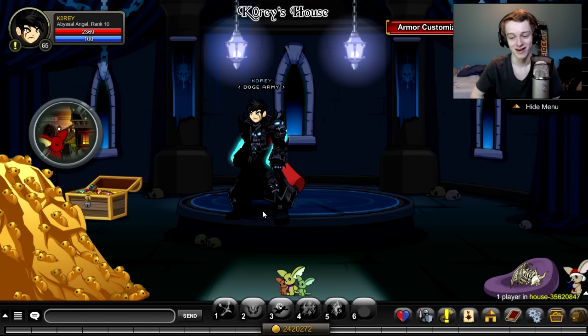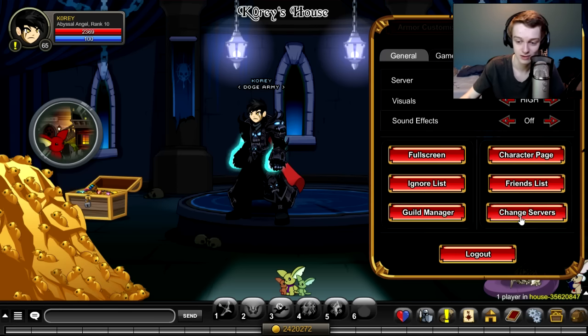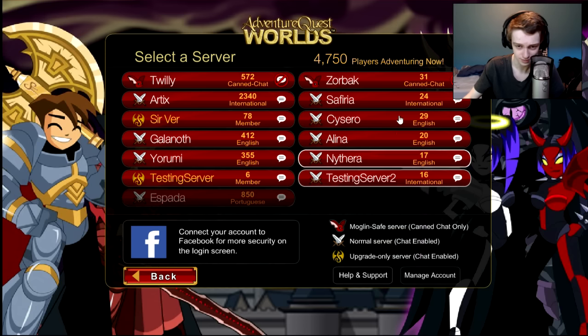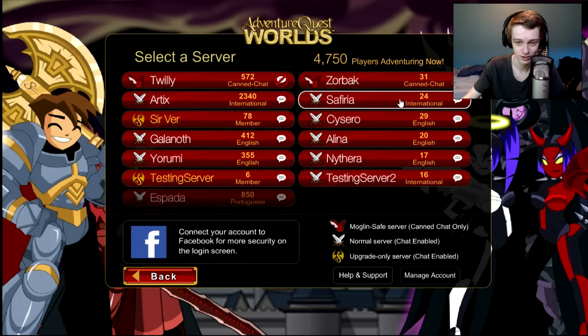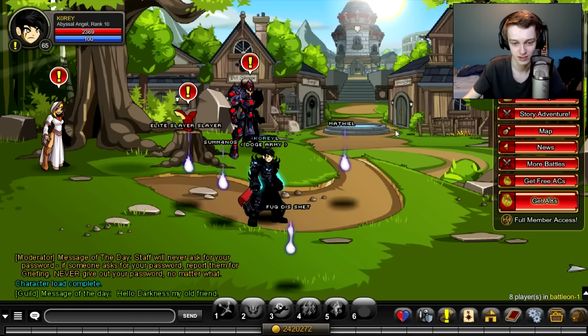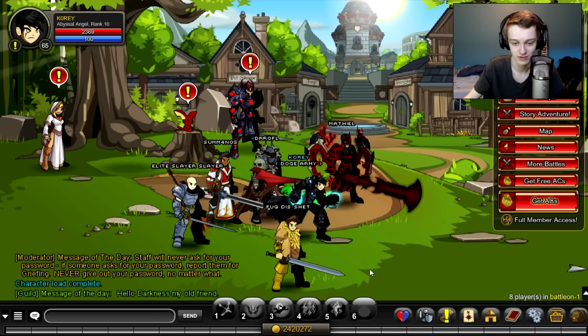Alright ladies and gentlemen, welcome back to another video. Today we're on the testing server and I'm going to be showing you how to get gold the fastest. Currently while I'm recording this video, there's a double everything event — double rep, class points, gold, XP. Everything's doubled on the testing servers. If you want to log on to a testing server, it's pretty easy. All you do is go to Chase Servers and all the servers on this side are testing servers. You can log on to one of them and it'll put you on the server and should give you a little pop-up telling you what's up.